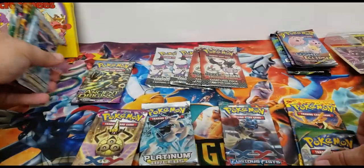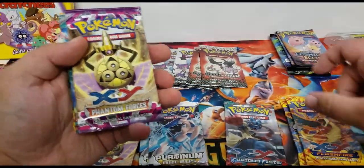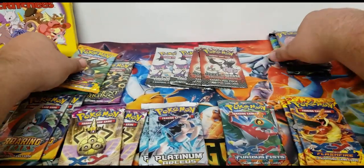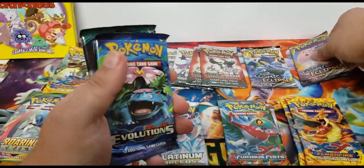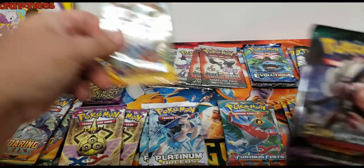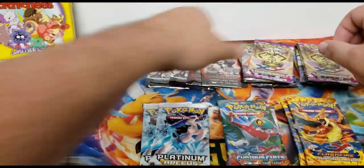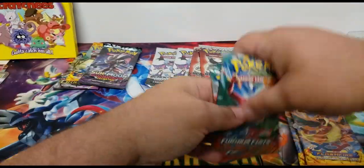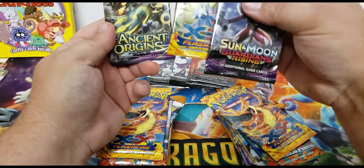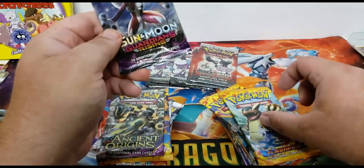I know we got doubles of some of these so to make it fair we will just put the doubles together and divvy those out — Phantom Forces, Furious Fists, and another Flash Fire. Then we have these ones: Cosmic Eclipse — I'm going to give one to Anya, one to me. We'll give Evolutions to Anya because she likes Evolutions. I'll take the Team Up. Two for Roaring Skies, two for Phantom Forces, two for Platinum Arceus, two for Furious Fists, and two for Flash Fire.